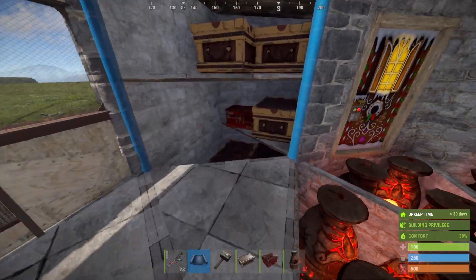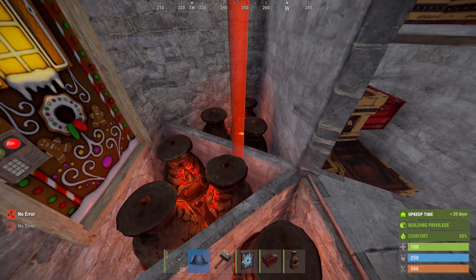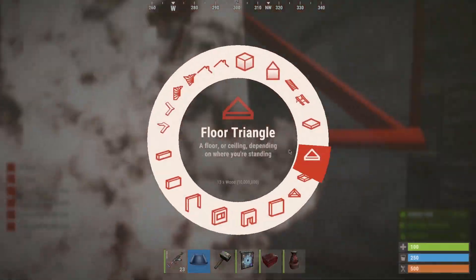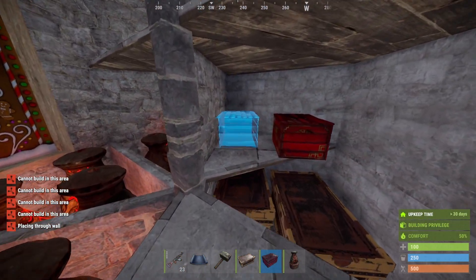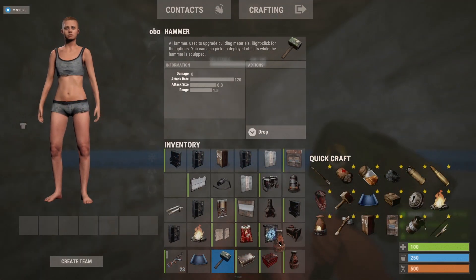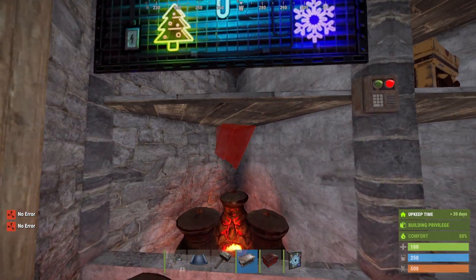If you have the blueprint, add on 2 garage doors — and not just over here, place garage doors throughout the whole base. If you want, you can place another shelf over here and add another 2 boxes. But I recommend placing the garage door first, as the garage door cannot be placed after the boxes are.